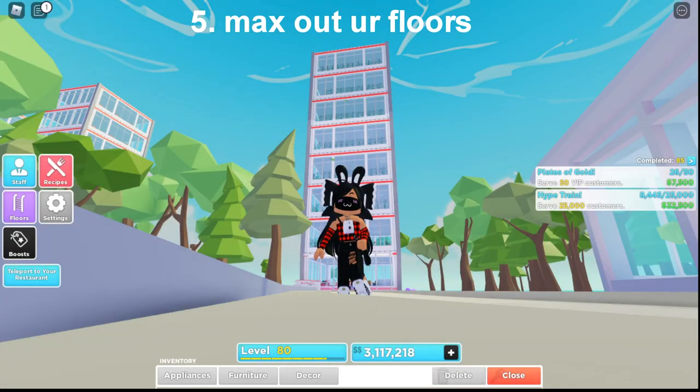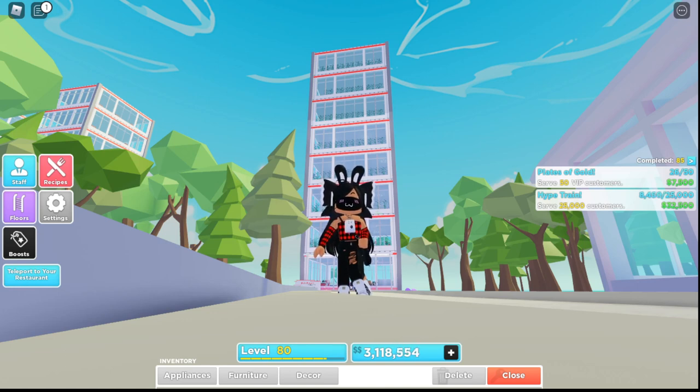Number 5: Max out your floors. A lot of people wonder why their restaurant isn't filling when they only have 2 or 3 floors. Customers have a spawning rate and spawn within a certain number of seconds. The more floors you buy, the quicker customers spawn. So if you want that money and full customers, be sure to max out all 8 floors — get customers flowing every few seconds, or even under a second sometimes.